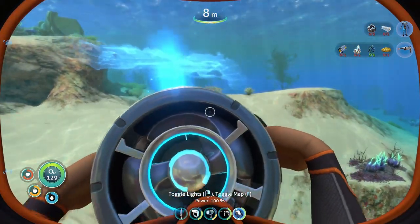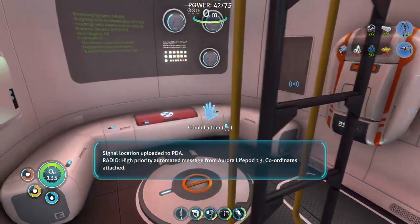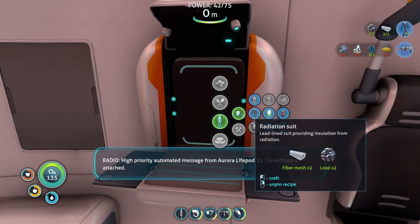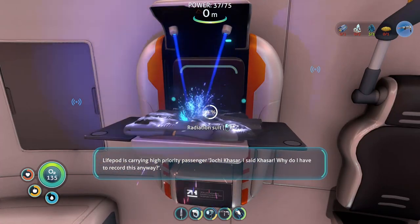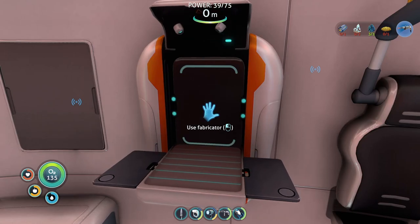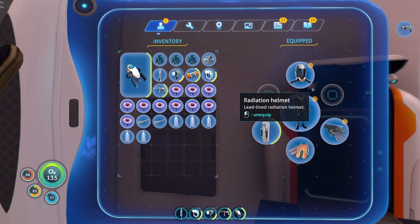Alright, so I need the first thing, the second thing. High priority automated message from Aurora life pod 13 coordinates. Attached life pod is carrying high priority passenger Yoki Kassar. Why do I have to record this anyway? Send immediate burial detail. Signal location uploaded to PDA. Now we have a radiation suit — look at this!